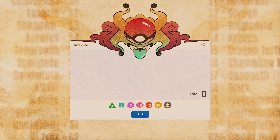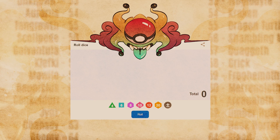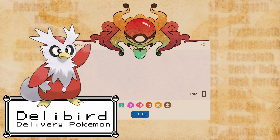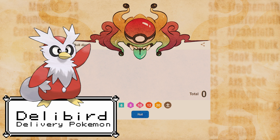Oh snap, we've got a pretty good haul, honestly. Not to jinx it though. Rolling our fourth roll is 46, which is Delibird. Okay, that's a pretty cute Pokémon — as cursed as that statement is.